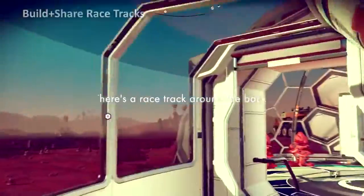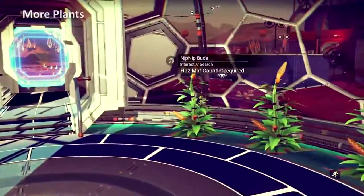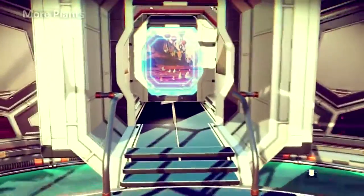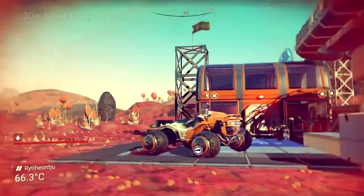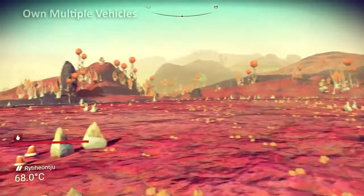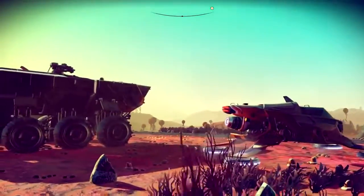New base building parts allow greater customization when constructing your homestead. Travelers can research and build three unique exocraft vehicles, each with its own strengths.